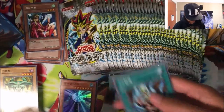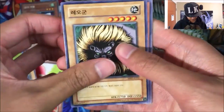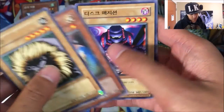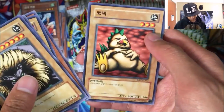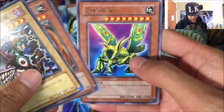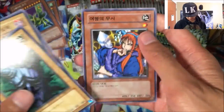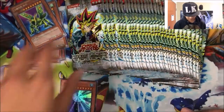I'll put the foils down here. Stimpak and the Cocoon of Evolution. The Lion Thing, the Unhappy Maiden, another Cocoon, and Niwatari — I remember they used these in the show. Jirai Gumo, a Great Moth for the rare — Weevil's card — a Trent. Oh my gosh, this reminds me of Neverville Saiyan.